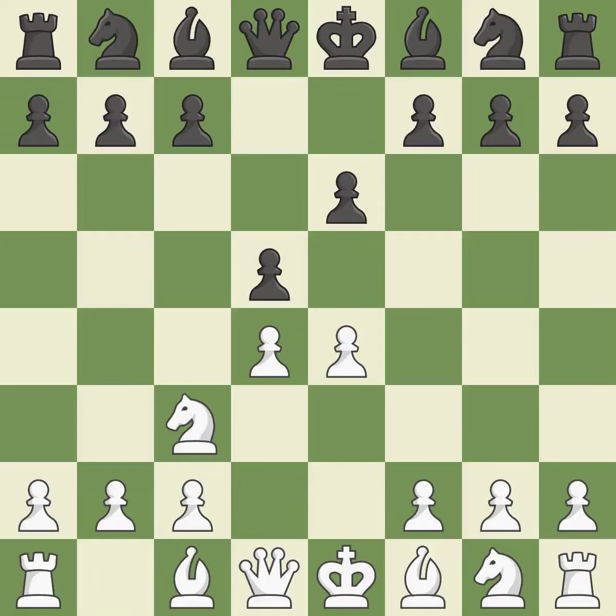And c3 defends the e4 pawn and pressures the d5 pawn. Bb4 pins the knight on c3, preventing it from moving or protecting e4, and threatens to trade, disrupting white's pawns after bxc3. E5 closes the center and attacks the important d6 and f6 squares.